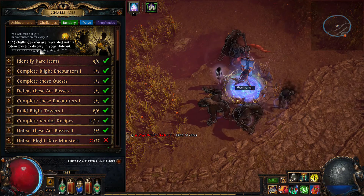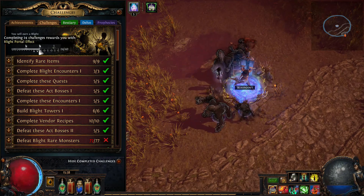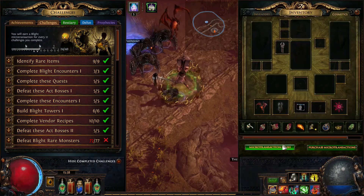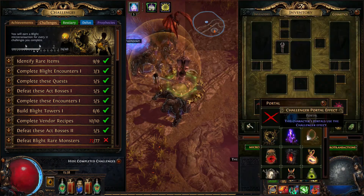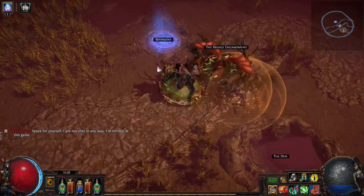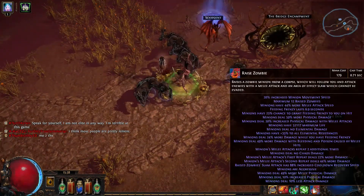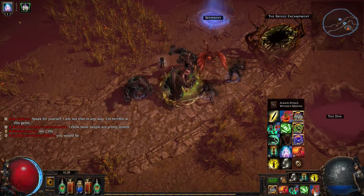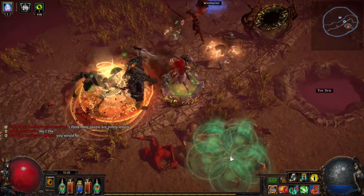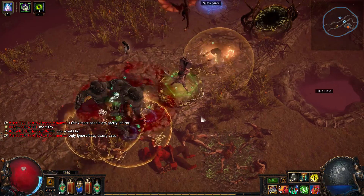At 24 challenges you get a Blade portal effect. Basically I go to my Desecrate to summon from corpses.